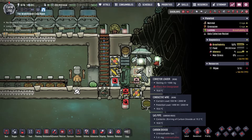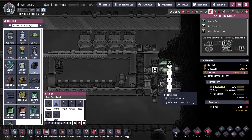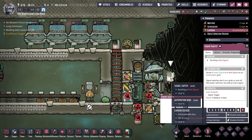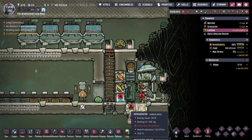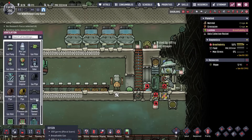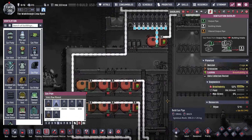Once this all gets vacuumed out, all we need to do is hook this up to our chlorine line — which I did not do. Which means I'm going to have to redo all this. Well, we're just going to have to redo that. We need to get our chlorine line all set up up here — at least I have something set up.